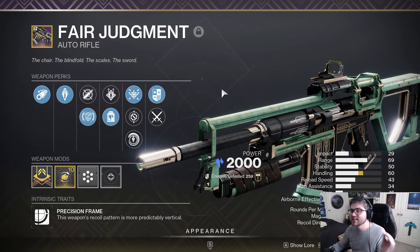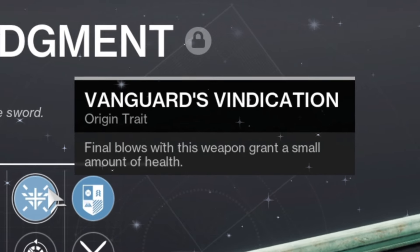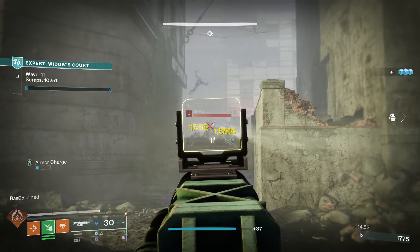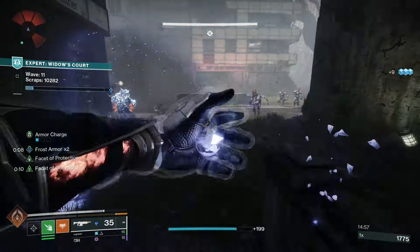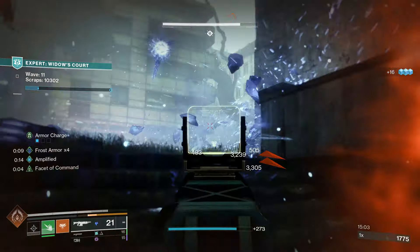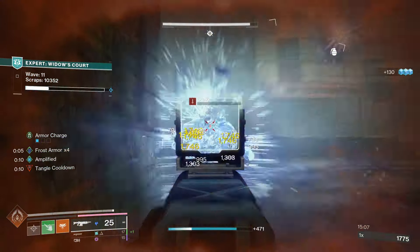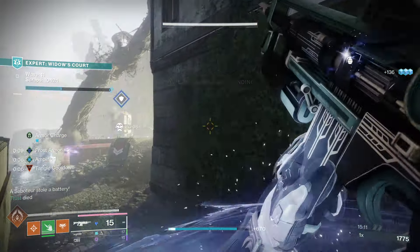Where Fair Judgment does stand out is the fact that it comes with Vanguard's Vindication. Final blows with this weapon grant a small amount of health, so every time you get a kill with this gun you're going to heal, which is obviously very strong on its own. But it also has perfect synergy with Rhyme Stealer to grant you damage reduction, so it becomes a primary weapon that's strong in add clear, strong with subclass synergies, and on top of that you become hard to kill because you're healing and getting damage reduction on pretty much every single kill.